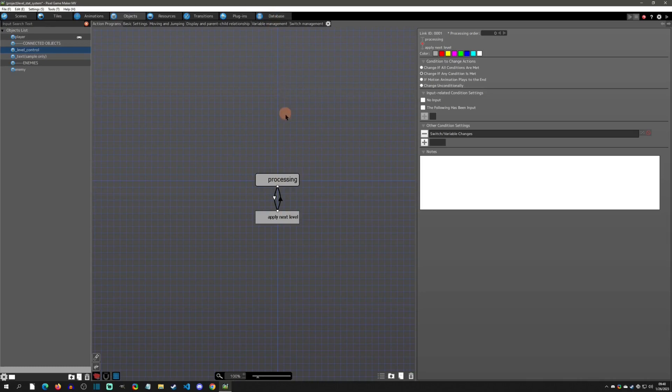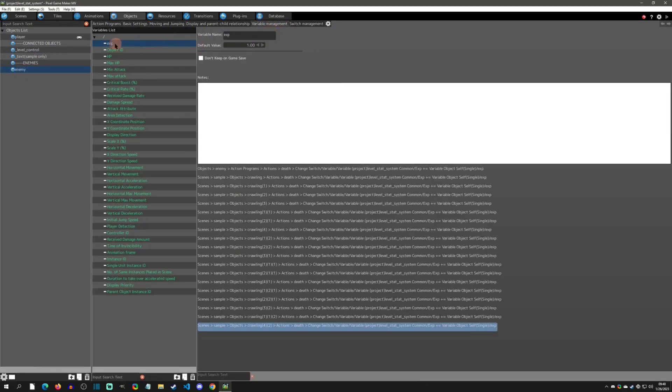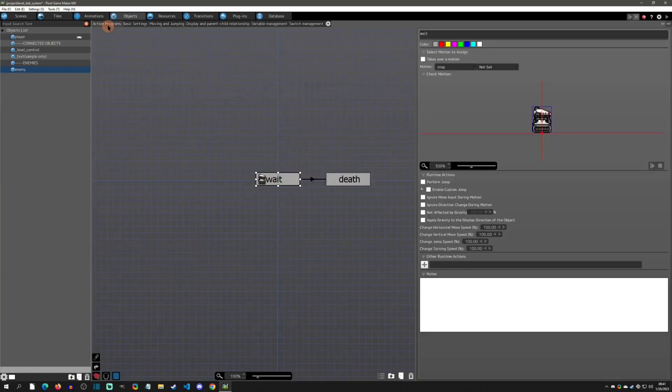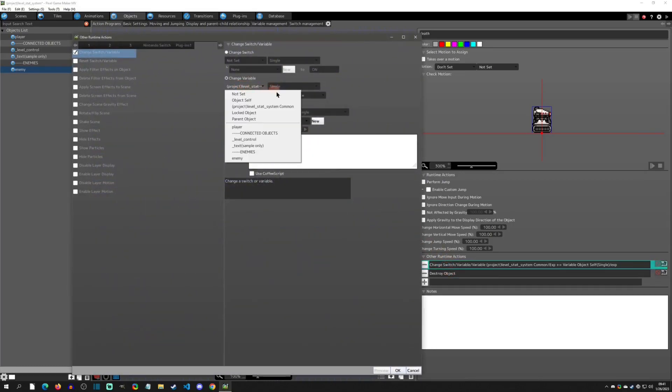The only other thing you need is on your enemy. I created a variable called 'xp' and set it to how much XP this enemy is worth — this enemy is worth one. You'd want to change this accordingly; you could also do some random RNG in an initialize method. On the death of the enemy, make sure you are adding to the common variable 'xp' by plussing the object's own 'xp' variable — so when this enemy dies you add one to the player's XP total.